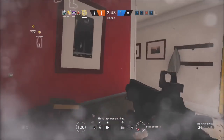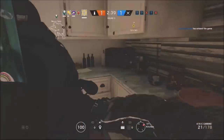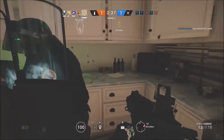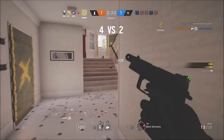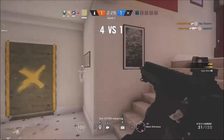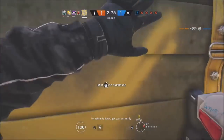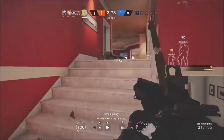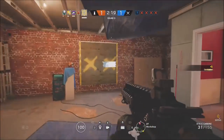His sidearm is the P12 pistol. It's like an in-between between the P9 for the GIGN and the P226 for the SAS. It's a sort of bridge gun between those two and it's pretty good — reasonably high capacity, okay damage. You're going to be using your carbine most of the time anyway, because it's got such a high ammo capacity.